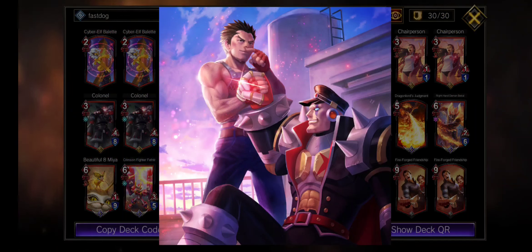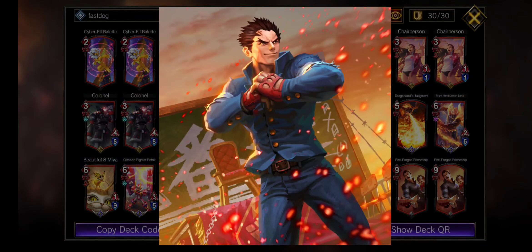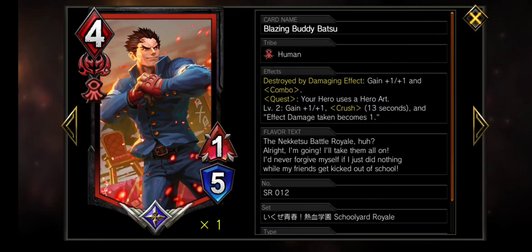Big fan of this five-card package, but boy do I wish it was the one Battlechip Hero Sword. Lastly, before the rapid fire round, is Blazing Buddy Batsu — he's 2MP cheaper than our other legendaries and it does not show. Getting combo'd with Agility is so good and just about guaranteed thanks to the Thunder Edge buff, but the legendary effect here is his quest effect: damage becomes one, which wins the red matchup when played, and Crush Agility tends to win the green matchup. Batsu is so much power.